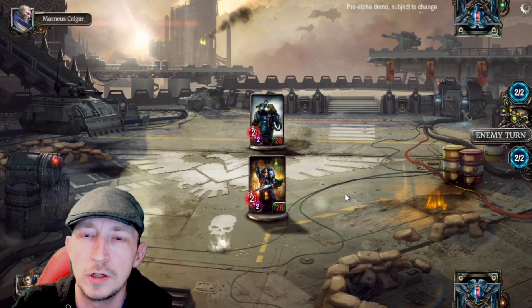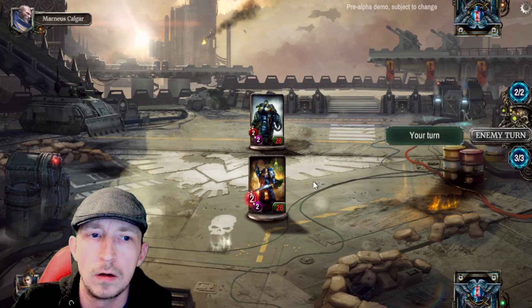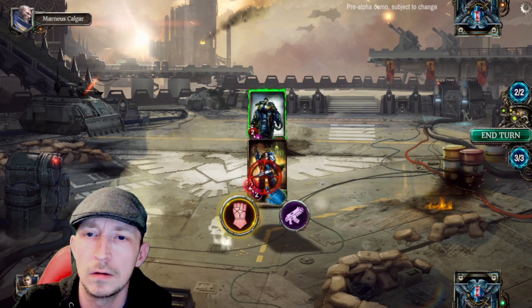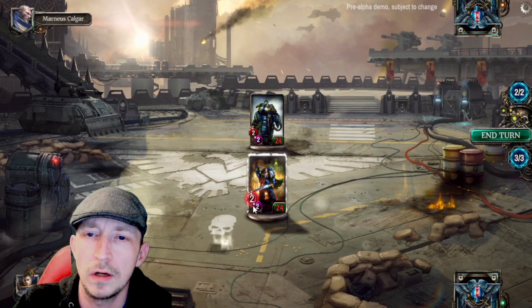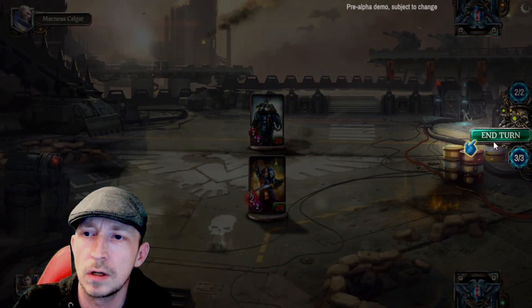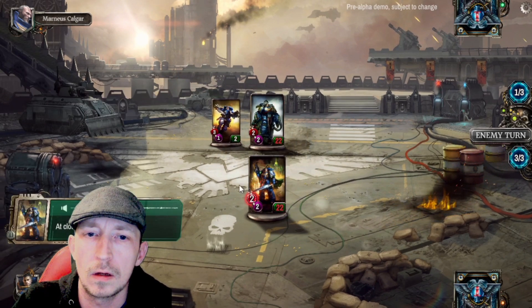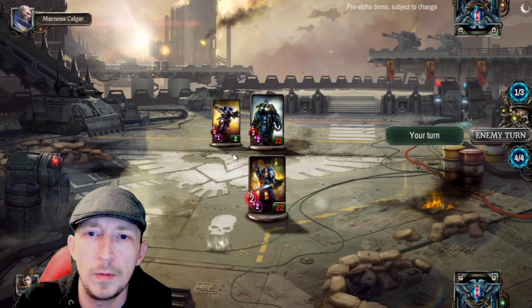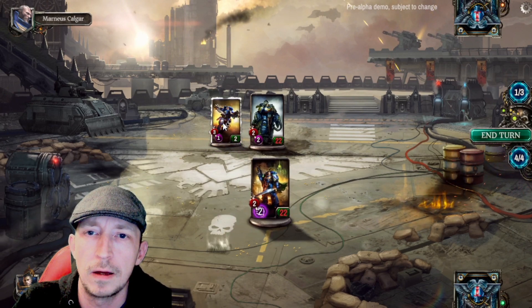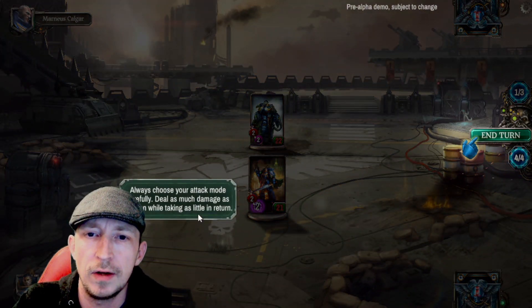Attack damage equals your attack value lowered by your enemy's health — pretty standard to most card games. We'll end the turn, so it's their go now and he's hitting straight back. We've got the gun there, let's go for a normal attack — it's a two for the gun as well. Close combat is going to tear me apart, so we're going to use range. We'll shoot back and he's dead. Always choose your attack mode carefully to deal as much damage as possible while taking as little as return.